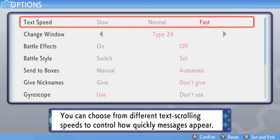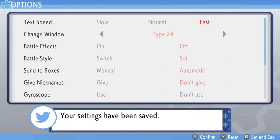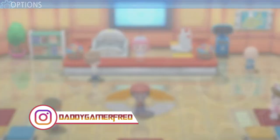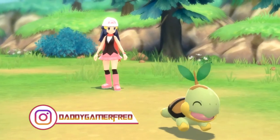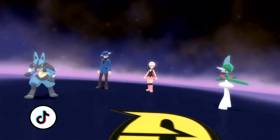That is it for the options inside Brilliant Diamond and Shiny Pearl. You press B to confirm and it asks would you like to save these settings — press Yes, and your settings have been saved. Let me know your thoughts on how I set this all up and whether you'd recommend these settings for people trying to speed through the game — let me know in the comments below.